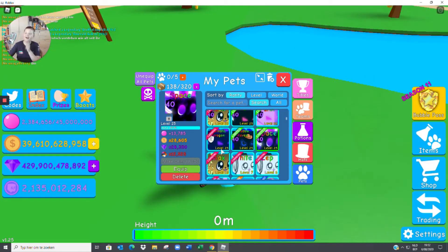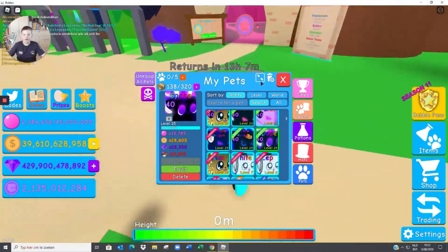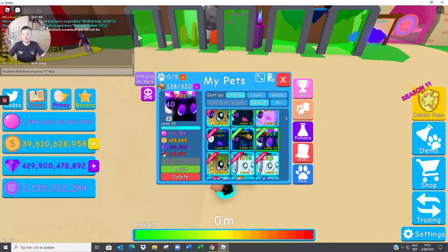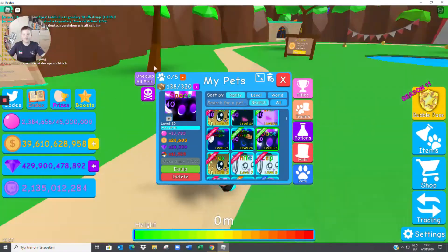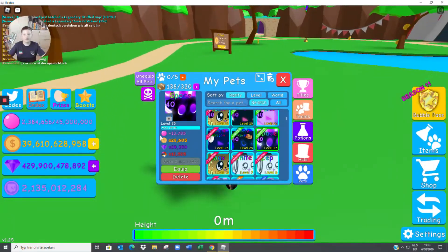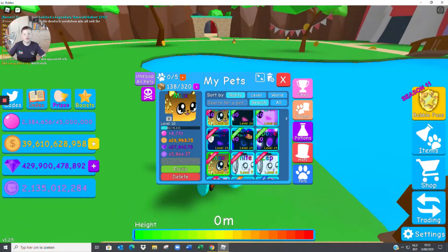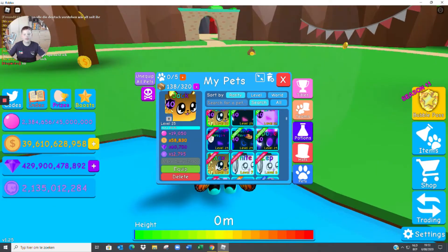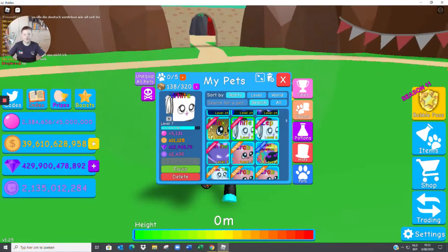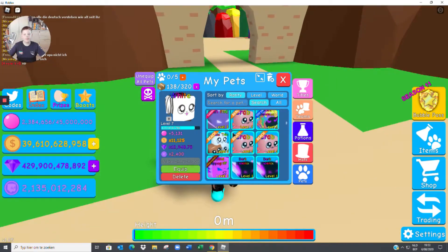Next up we have the Galactic Bunny with 13,785 bubble stats. By the way, after the inventory I'm going to show you my teams to show how much bubbles, gems, and coins they collect and their work multiplier. Then we'll do a tour of how the event works. Next up we have another Ocelot — I'll relate it to the stats of a max level, max enchant one.